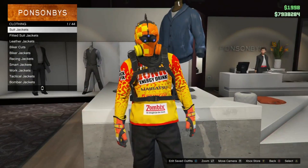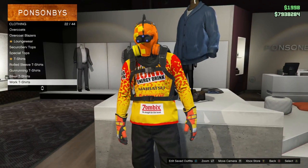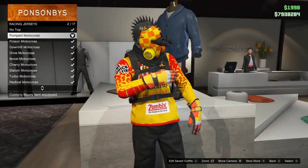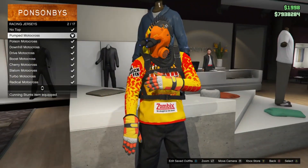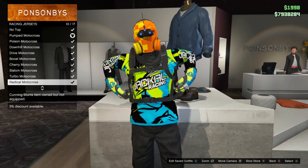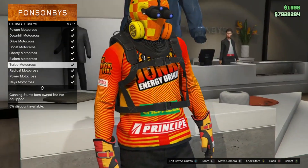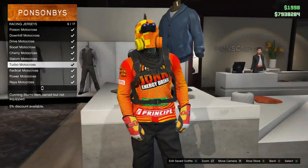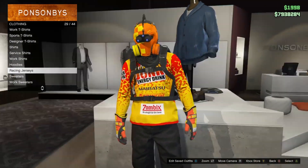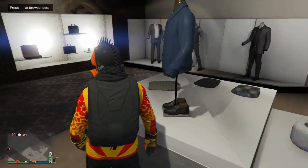After that you're going to head over to tops. I'm going to show you the difference in the racing jackets. Go to the racing jerseys — you'll see the pump motocross and the junk energy drink jersey. You can go with the turbo motocross as well, but the junk one looks a whole lot better. It matches and has more yellow in it, so I recommend you get this one.